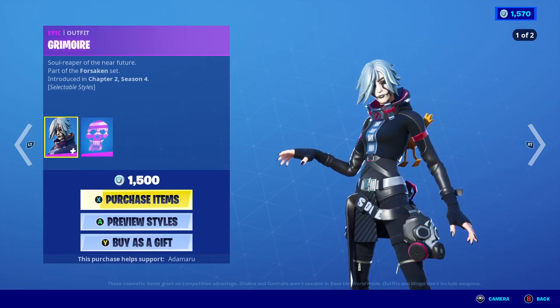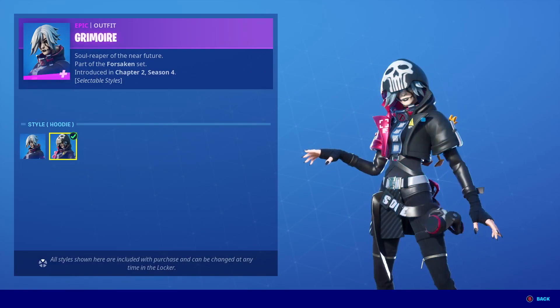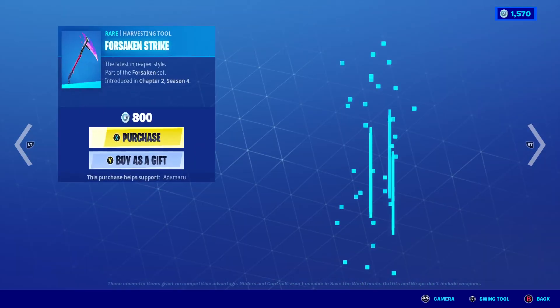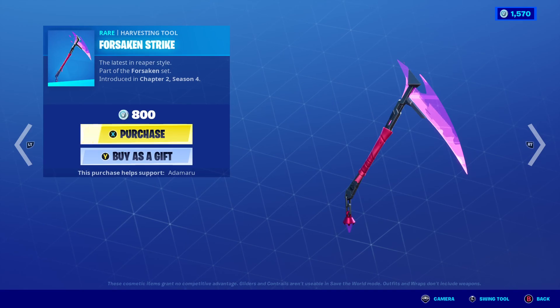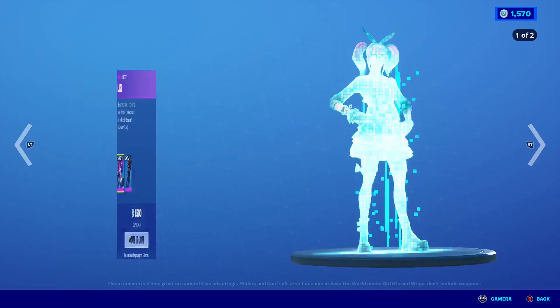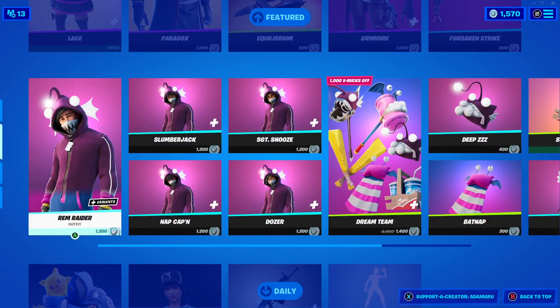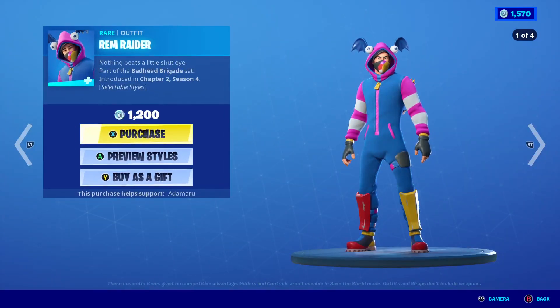Grimoire is back with her hood-up style, and her back bling is Hollow Skull — I may have to get her this time. Forsaken Strike pickaxe — love it. Okay, that's the featured section.